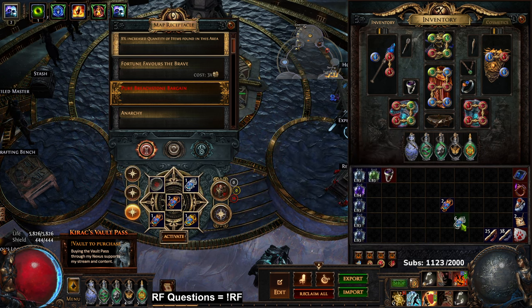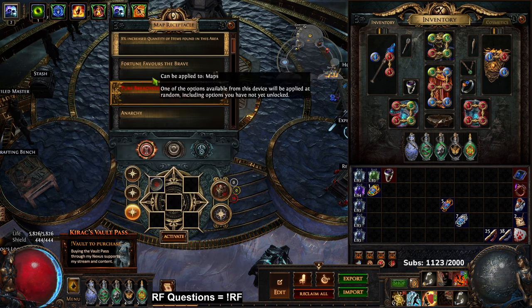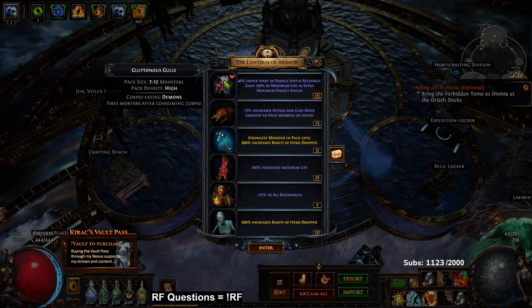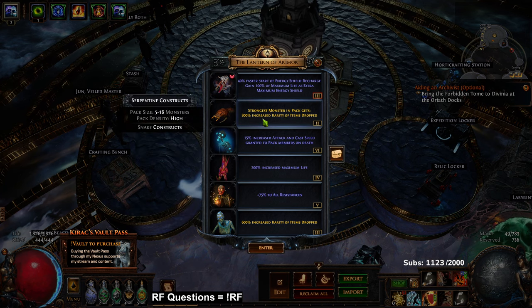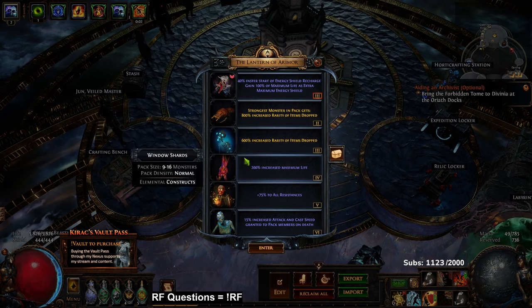I'm not going to do a full juiced map right now because it would take like 10 minutes to clear, and I'd also want to deli orb it. I'm just going to go into a basic map. Minus one modifier tier, so I'll just do 800 rarity here and here — yeah, that looks good.